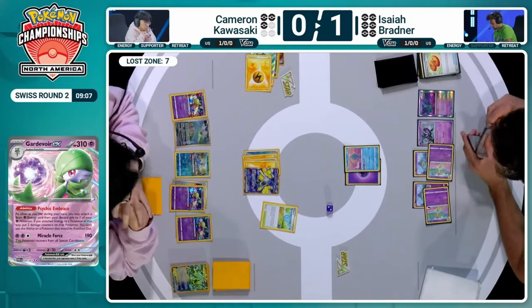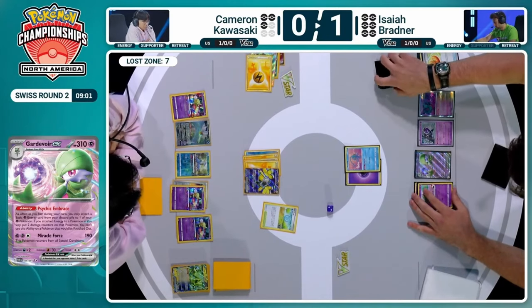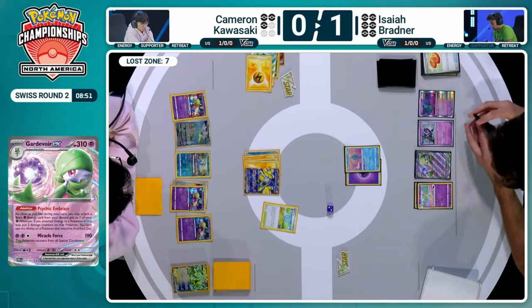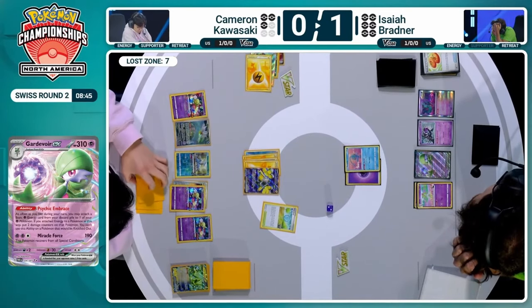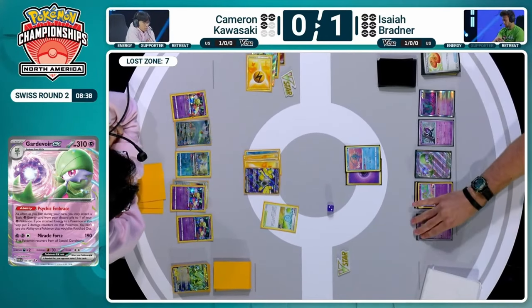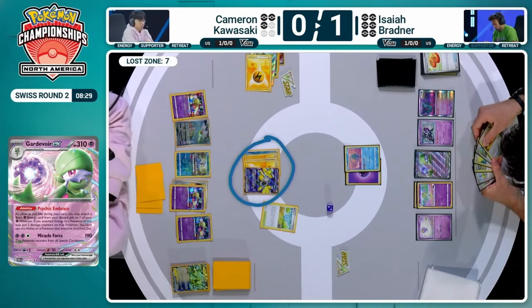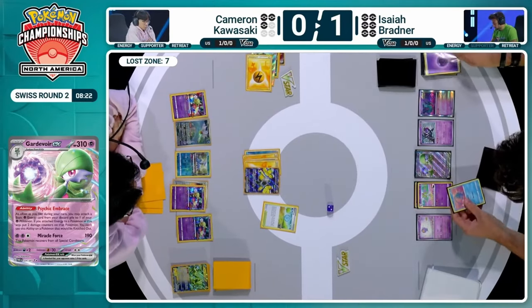Isaiah has to re-navigate this turn and figure out attacks and pressure put forward onto Cameron's side. There's not even a Darkness energy to use Monkey Dory's Adrenal Brain — a card we predicted would be so good and so powerful, but we haven't seen it utilized yet. Isaiah is holding a Counter Catcher so can take a knockout probably on one of these three Pokémon — either remove their Rescue Board, remove the attacker, or remove the Iron Bundle option. If he had the Dark Energy, he could have used that to potentially get closer to knocking out Iron Hands. Isaiah just a few cards short from this KO.